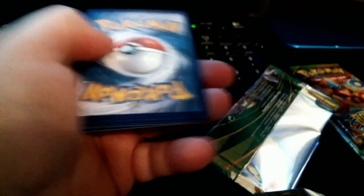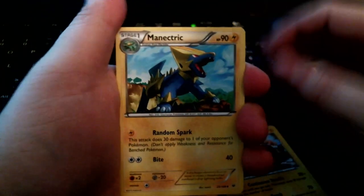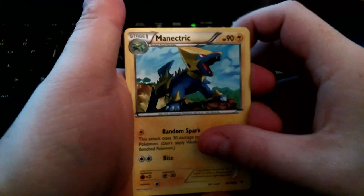We'll go on to the second pack now and see if we get some good luck as well. Let me put the TCG card over there, three from the back. We have an Electrode — I saw it already — and Manectric.